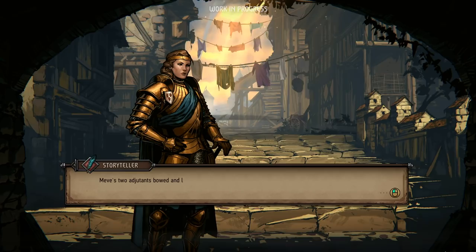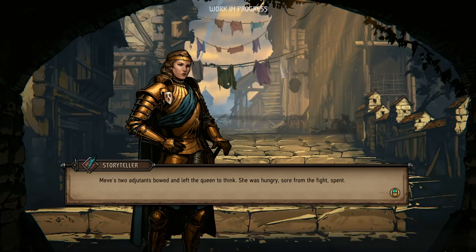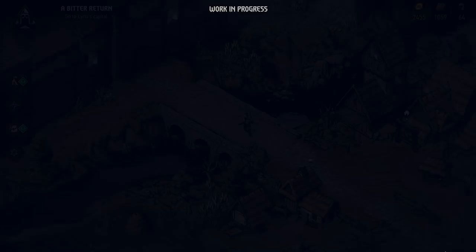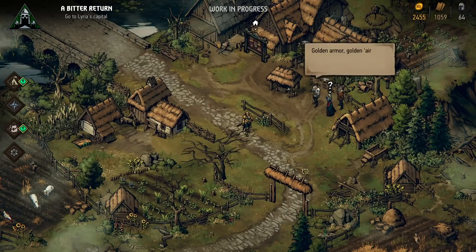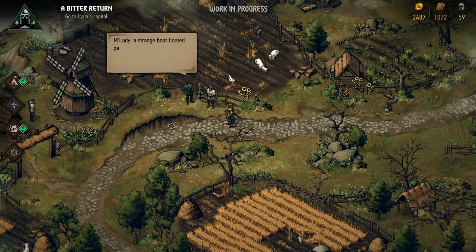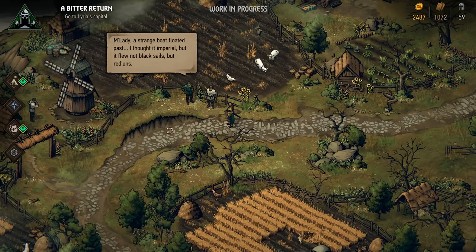She was hungry. Sore from the fight. Spent. Yet sensing her soldiers' eyes upon her, she set off for the stable. Her gait brisk. Her head held high. The world of Thronebreaker is a living and breathing one, and will react to your actions as well as your presence. It seems we've stumbled upon a side quest. Let's go and investigate.